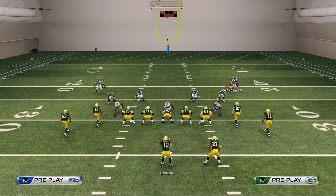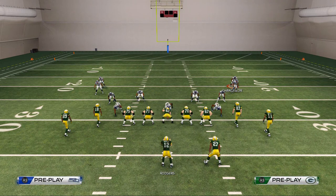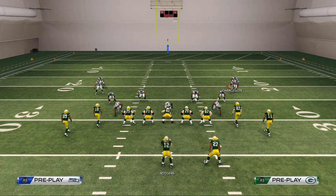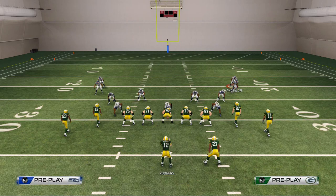There are several different routes that can beat zone, and we're going to focus on those more tomorrow. Today I wanted to give you the more man-beating base play where you can beat man and cover two. If you see two high safeties, this is your play. Tomorrow we'll show you how to beat one high safety, where they run a lot of cover three. Thank you for watching today's video — if it was useful, please click the like button. If you have questions, problems, or suggestions, leave a comment, and check out the description for my other videos.